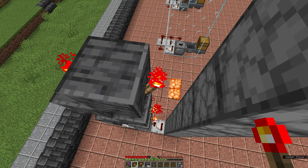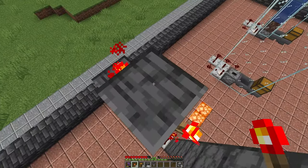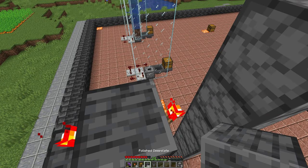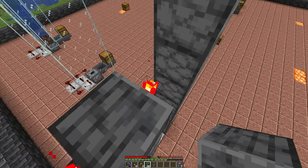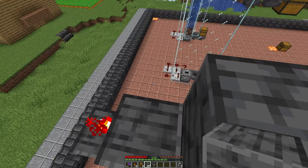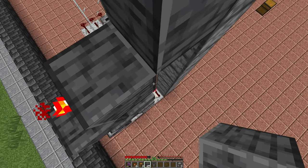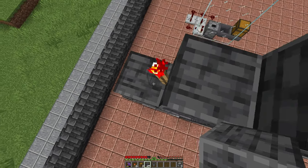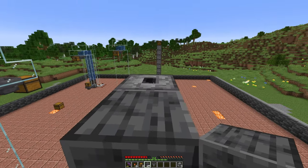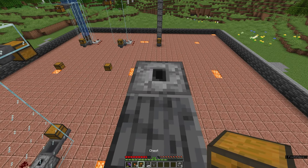Now if your stack of droppers finishes in line with the redstone torch, you can just stop there — that's fine. If it goes one block higher, you don't need to add any more redstone torches; just get a solid block and place it on top of that torch, because then this powers that dropper right there. With the topmost set of double torches, you don't need the second one on the far side because you're not going to be powering a block any higher than where the droppers go, so you can just remove that one.